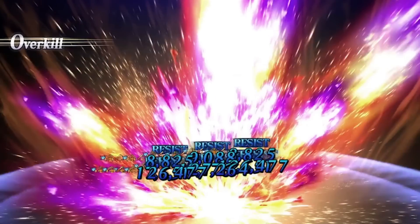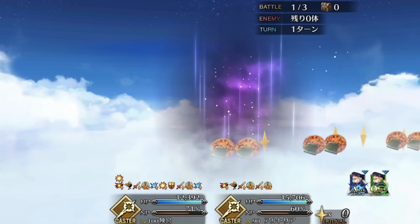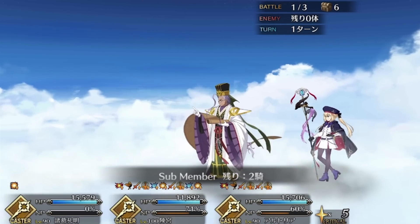Now let's talk about the shop craft essence: Sewing a Beloved Doll. It's actually pretty decent in its own right, with NP damage, Buster crit, and starting charge — not bad for a freebie. It has a full attack investment to boot. In the event, it gives a spawn rate boost to warrior enemies.